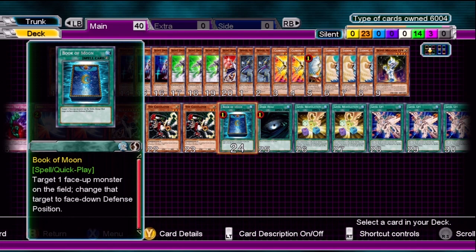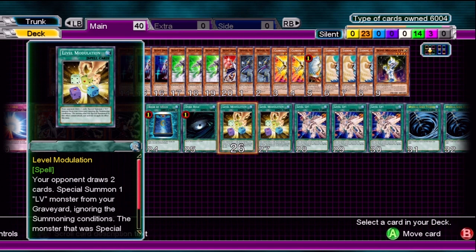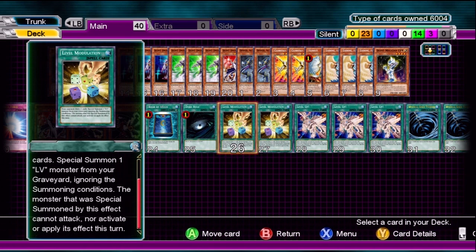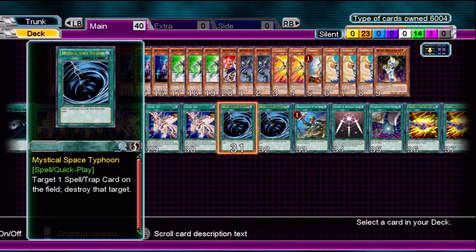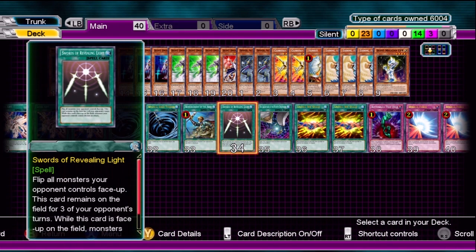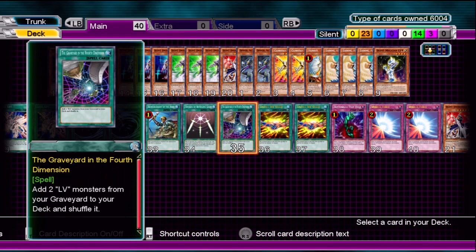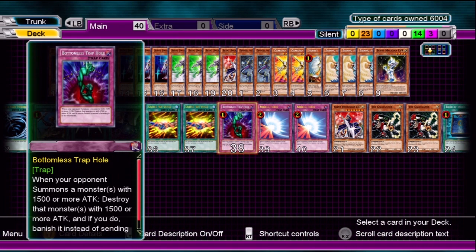Book of Moon is a very good defensive card, especially when you have your low level monsters out. Level Modulation lets you refresh your deck with level monsters you might have already used. Level Up is very key in this deck — you want to use it on your Silent Magician Level 4s so you don't have to wait the 5 standby phases for your opponent to draw cards. Reinforcement of the Army is good for getting your Silent Swordsman out. Swords of Revealing Light is always good to keep your monsters safe. The Graveyard of the 4th Dimension adds level monsters back to your deck — a good refresher. United We Stand helps buff up your monsters because they don't really have a high attack cap; these cards are more for utility.